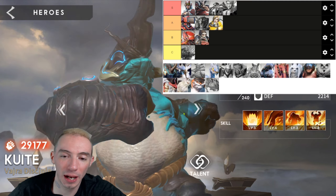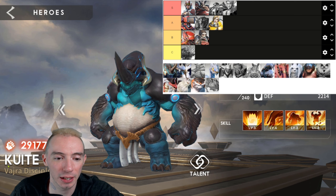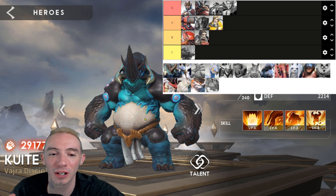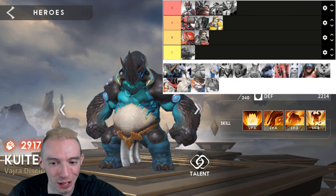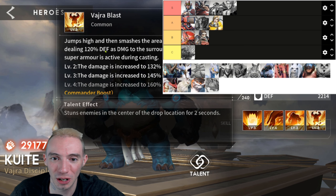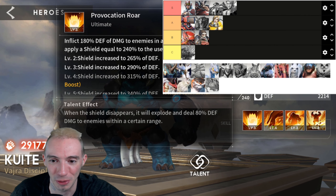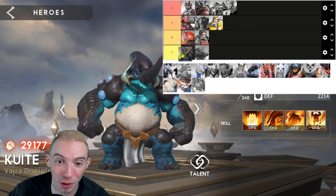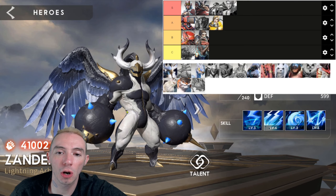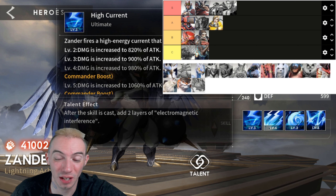That's it for all the Terran faction heroes. Now moving on to the Atlas faction. First up is another tank — Kuit. This is the worst tank in the game, hands down. His abilities only do a little bit of defense as damage and that's it. He doesn't bring anything to the table, no CC effects whatsoever. Putting him in C — literally the worst tank in this game.